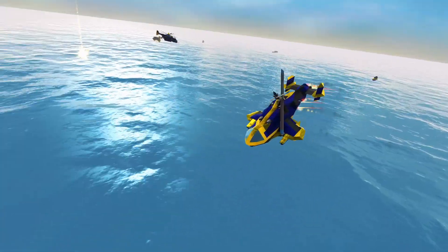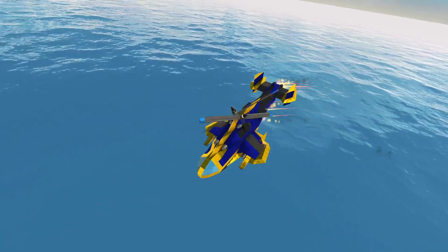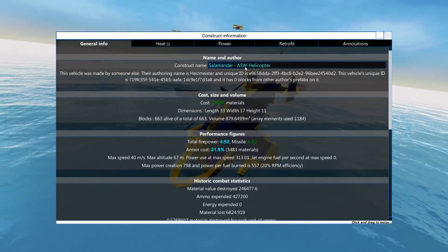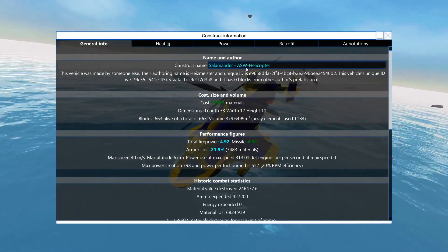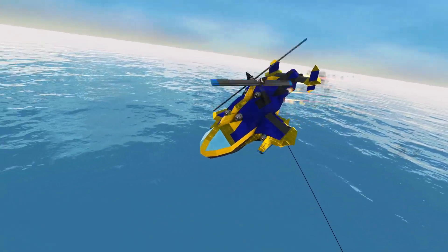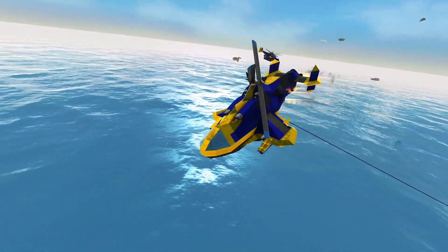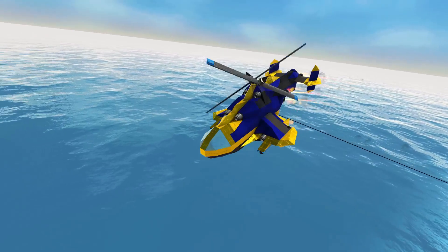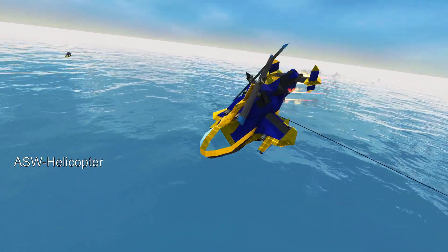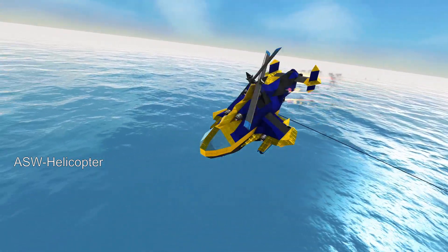First and foremost, let's start with this little thing here. This is the helicopter, formerly known as Project Intermeshing. It is now the Salamander ASW helicopter — ASW standing for Anti-Submarine Warfare. I have not used this helicopter in the campaign, but I should have. Right at the beginning of the campaign, I was struggling with submerged targets, and I needed a fairly cheap and reliable solution to engage them.